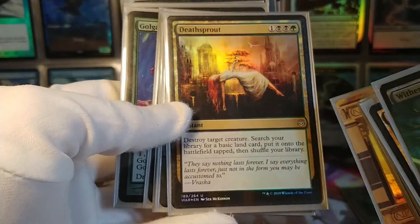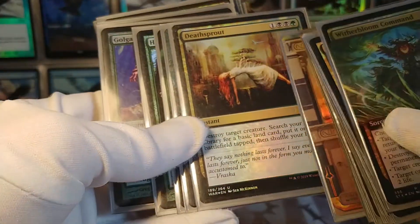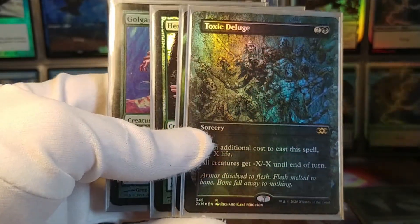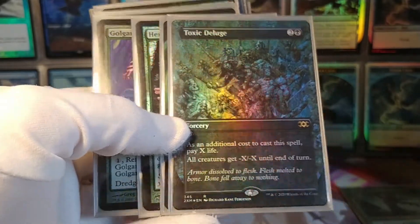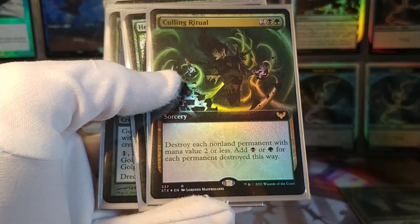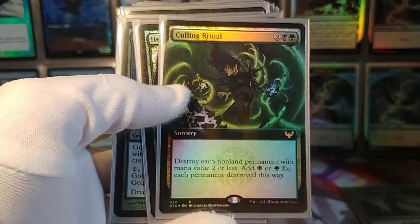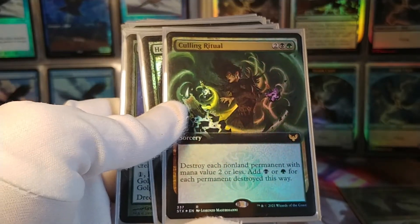Deathsprout is a really interesting kill spell — it destroys something and then you ramp for a land. A little expensive at four mana, but still not bad. Toxic Deluge is a very cheap board wipe — it costs you life to use, but it's very powerful. And Culling Ritual destroys each non-land permanent with mana value two or less and then adds mana for each permanent destroyed this way — a crazy card that wipes out tokens and small mana rocks.